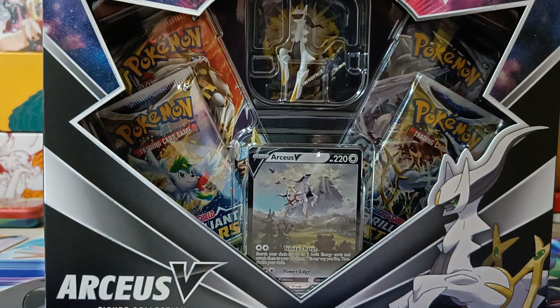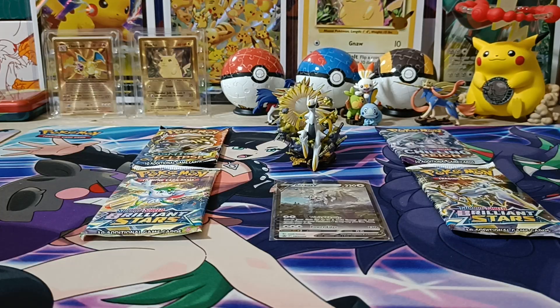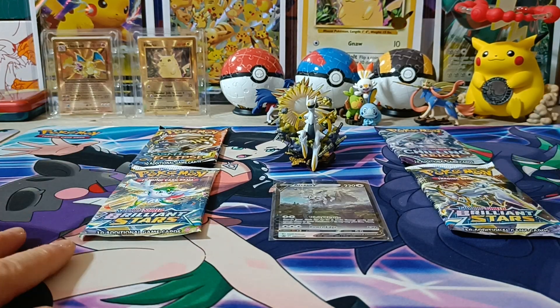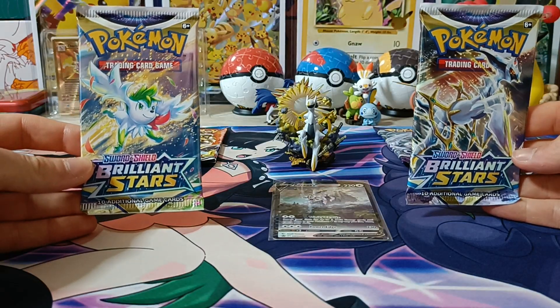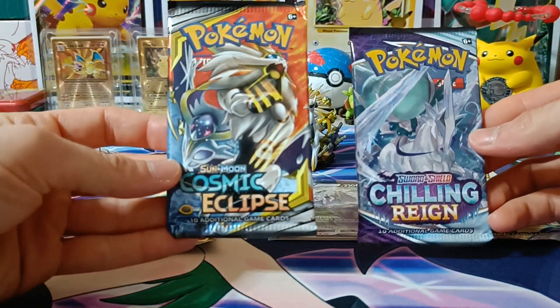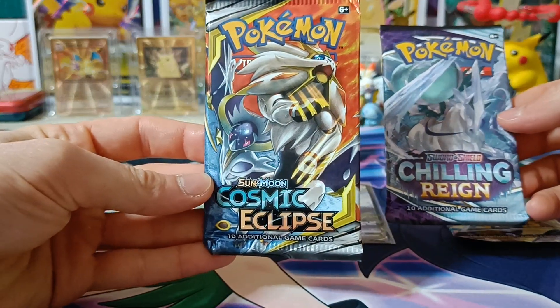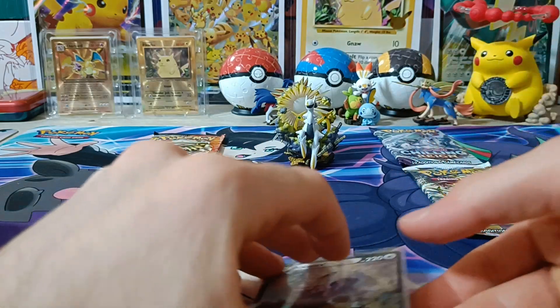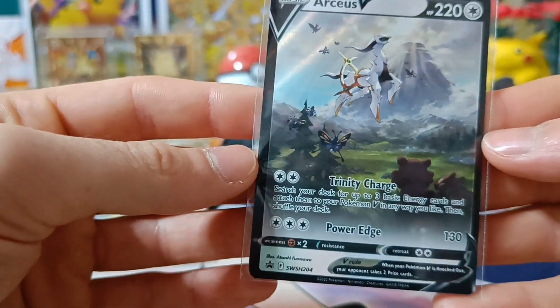So without much further ado, let's jump straight into this. Alright, so we have everything out of the box — two Brilliant Stars booster packs, a Chilling Reign booster pack, as well as a Cosmic Eclipse, which I'm looking forward to open. Let's check out our promo card — it seems to be off-centered.